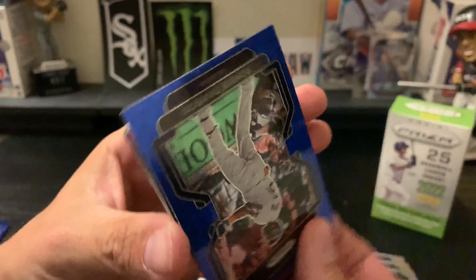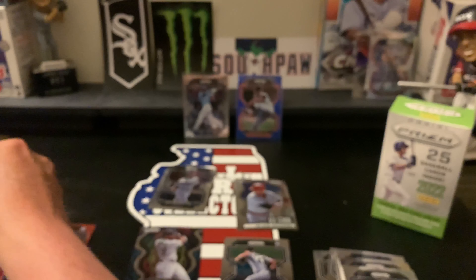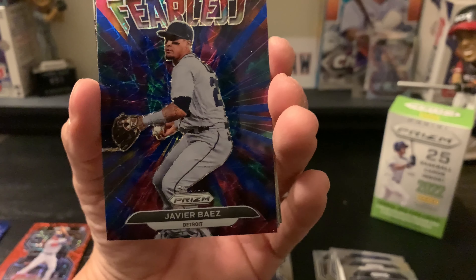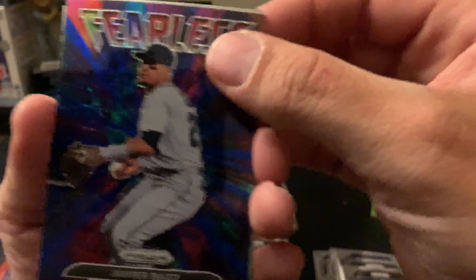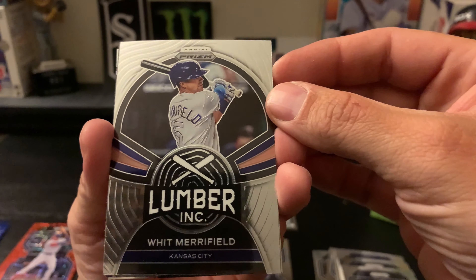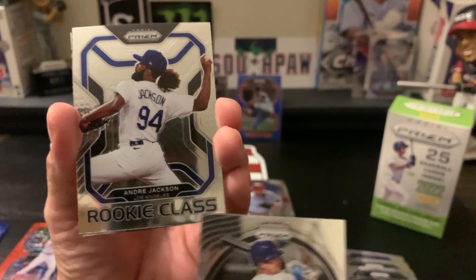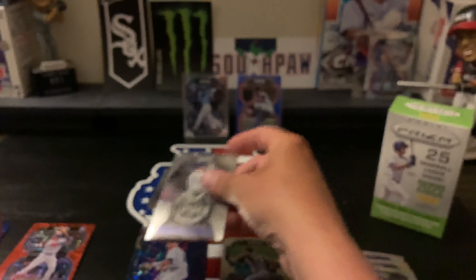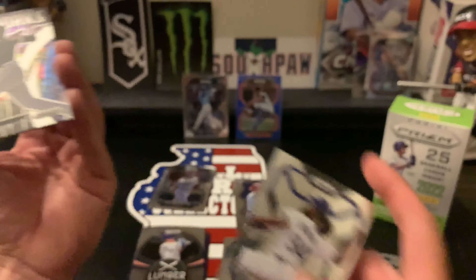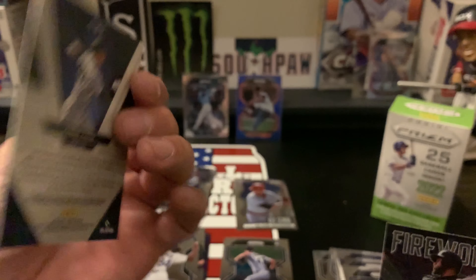That blue Ronnie Dawson and our next blue is — not a rookie — Jack Flaherty. And then we have a Fearless of Javi Báez. I've been pulling a lot of Javi Báez lately. I know somebody who's a huge Javi Báez fan. We have a Lumber Ink of Whitmer Field, a Rookie Class of Andre Jackson, a Fireworks of Luis Robert — my guy Luis — and our last card is an Aaron Judge Sluggers.